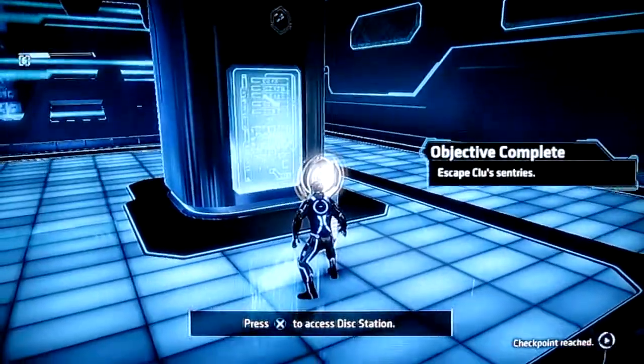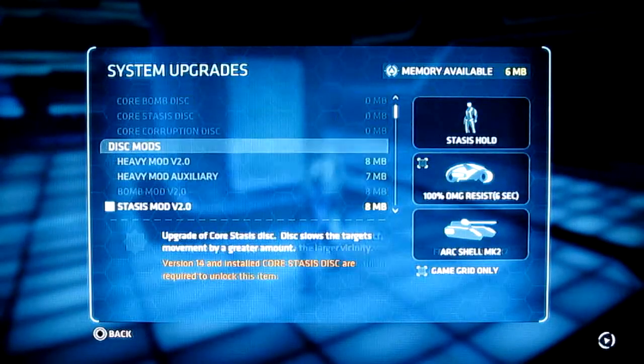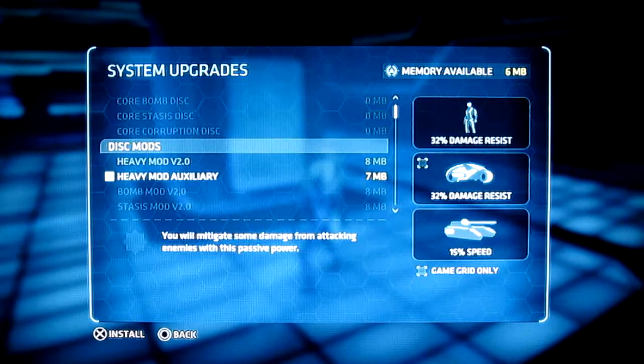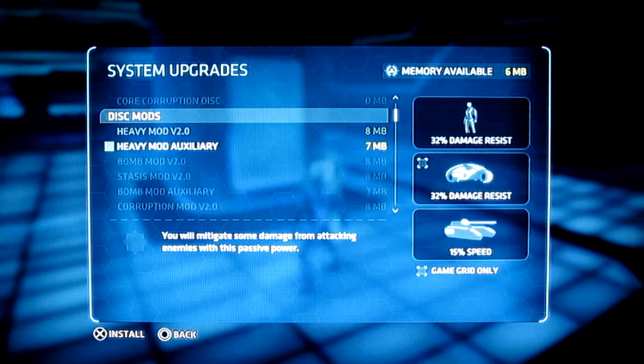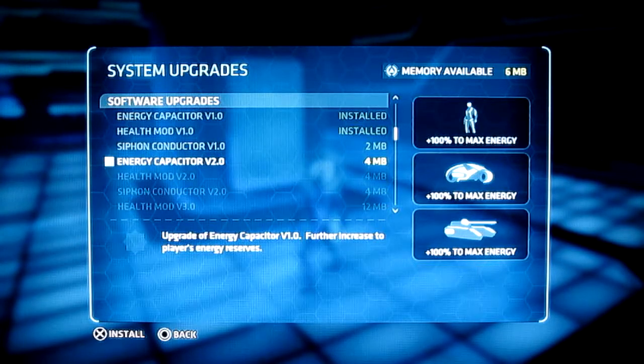All right, let's go for the disk station. I've got six megabytes of memory available. Anything up here I can get? Not yet — Heavy Mod Auxiliary. You will mitigate some damage from attacking enemies with this — I have no idea what that means. Energy Capacitor Upgrade: further increases the player's energy reserves.